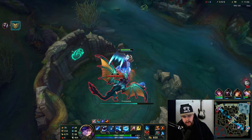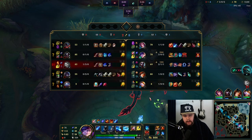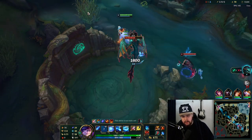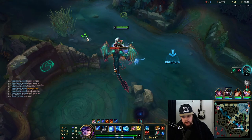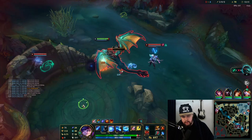We have 1000 gold worth of smite, his smite is going to be 900, my smite is 1900. My bot lane just recalled, mid lane's dead. So 1900 is my smite - I'm just gonna force this.